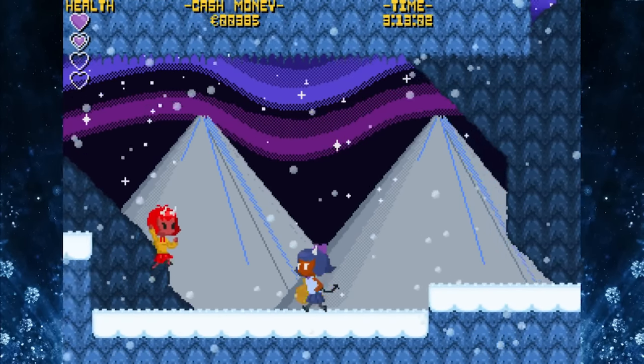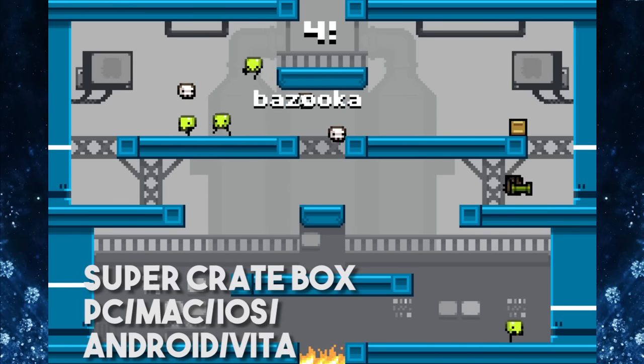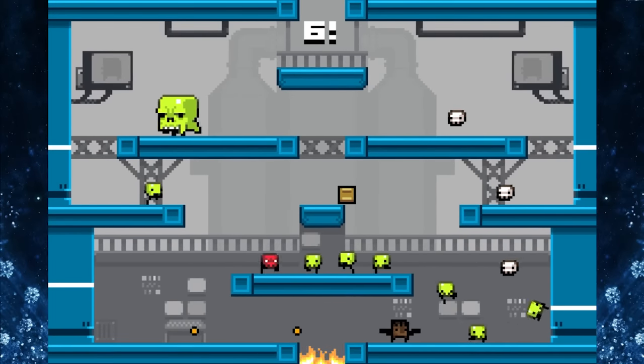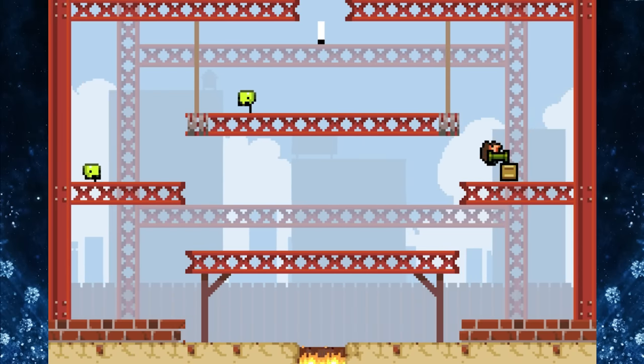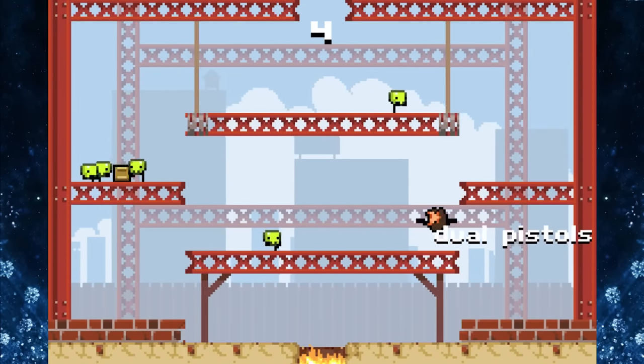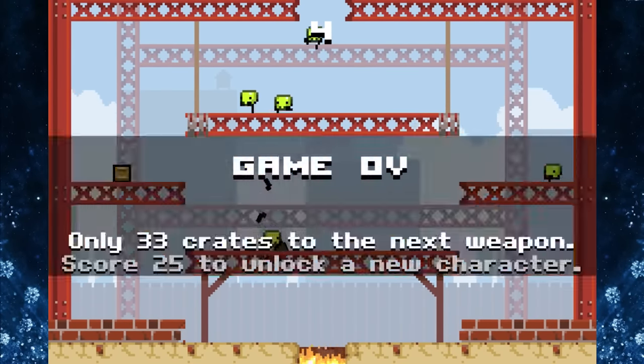The last game we're going to be looking at today is called Super Crate Box. This is basically an arcade style action game where your goal is to collect as many crates as possible. Now you die in one hit so you need to be extra careful to not get hit by enemies, this game is actually really hard. But every time you collect a crate it switches the weapon that you have, so things get chaotic really quick and you have to think on your feet and use each weapon to your advantage.